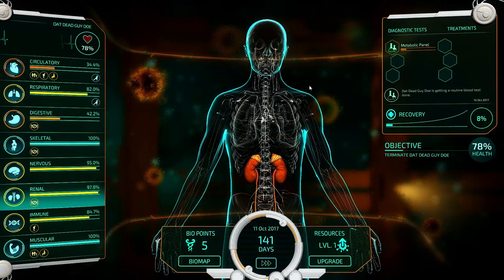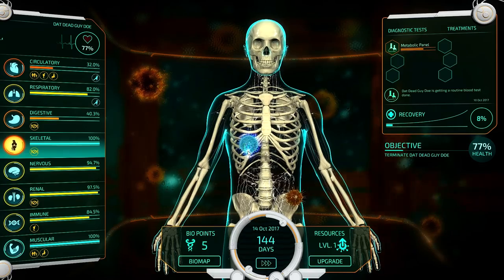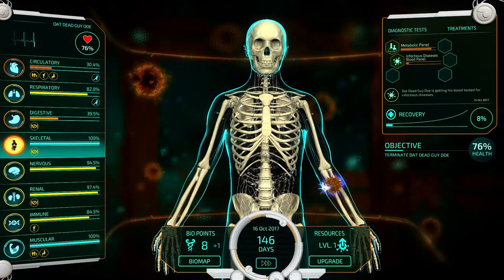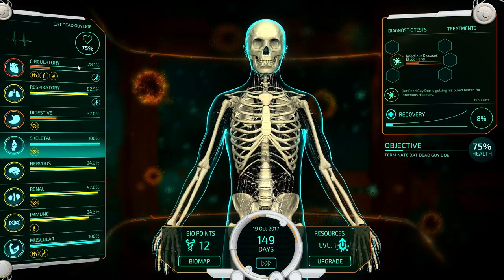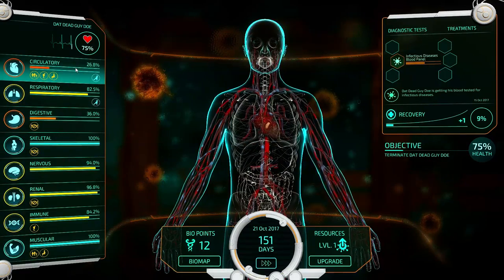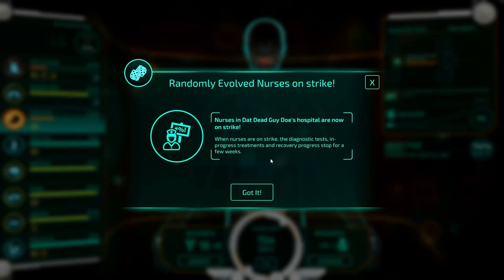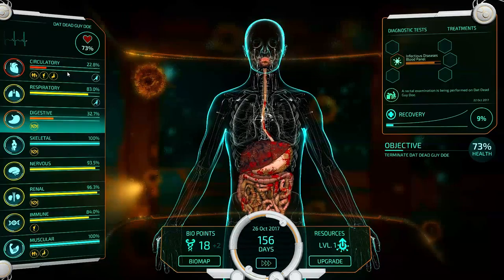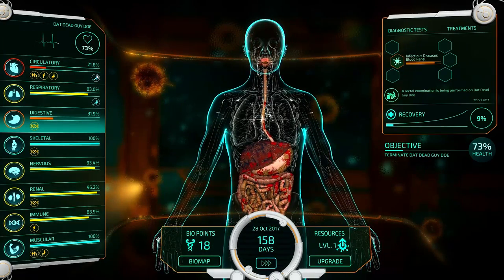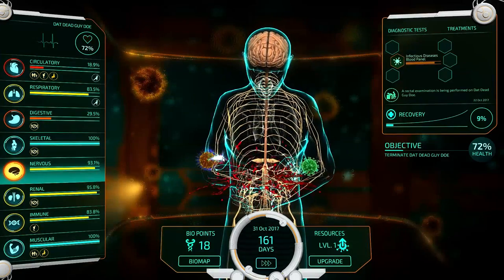He's got alpha blockers right now and he's getting a metabolic panel. It's crazy how fast this dude's falling apart — he's having a rough day. He's getting checked for infectious diseases, but it's just full-on systems failure at the moment. Circulatory system is still hurting — we just need a few more points to keep messing with it. He's got a rectal examination — they're putting a finger in places where he don't want a finger. Nurses in his hospital are now on strike, so diagnostic tests take longer.